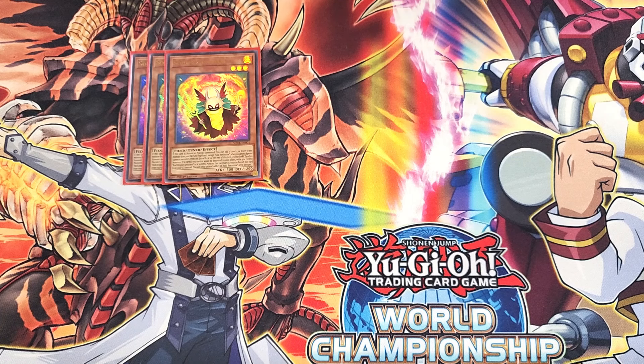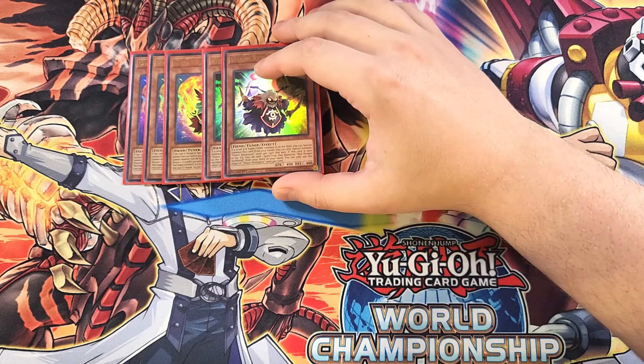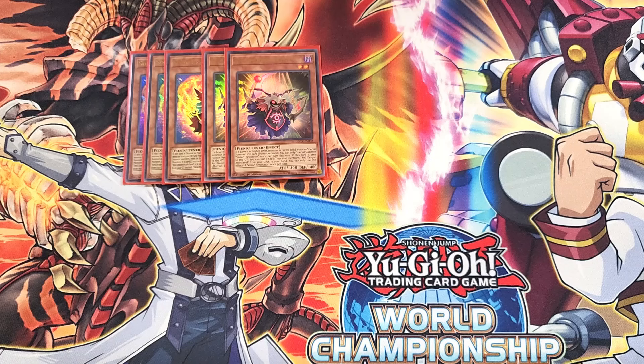We then play two copies of Vision Resonator. Vision Resonator is definitely a two-of in the build because this card is a great extender, and if you have a level 5 or higher dark monster on your side of the field, you can special summon this card from your hand. And if this card is sent to the graveyard, you can add a Spell or Trap card that mentions Red Dragon Archfiend from your deck to your hand, which is a great effect to grab Crimson Gaia or even Red Zone directly from your deck.